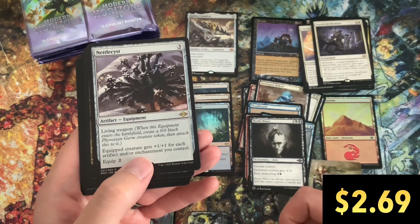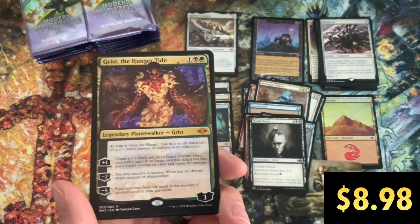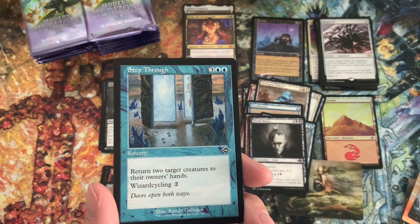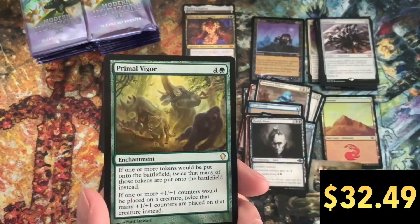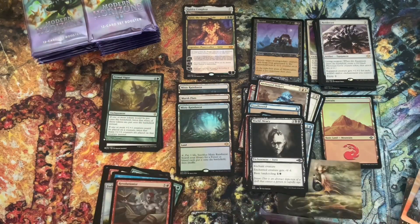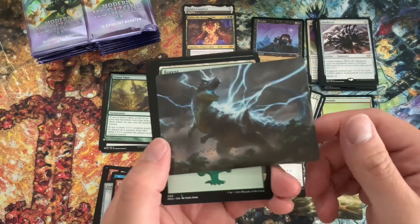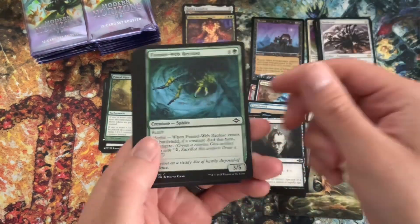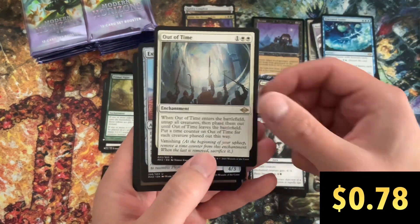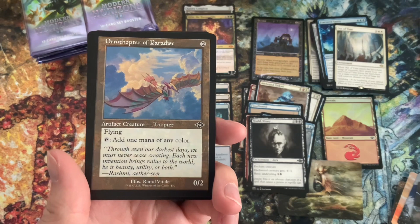Grist the Hunger Tide — there we go, our second Mythic! Got a Soul Snare and a Retro Step Through. Primal Vigor as a list card. When I first opened that up, I'll be honest, I had no idea the value of that card — I wasn't sure if that was a dollar rare or a $50 rare. Like I said, I'm a new player, not really sure what the list cards are. But a Primal Vigor is fantastic. Ornithopter of Paradise in that Retro Frame — looking cool.